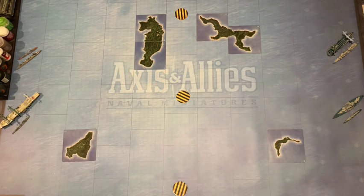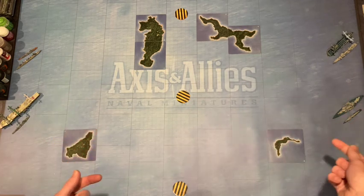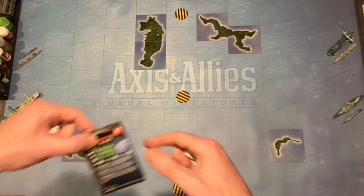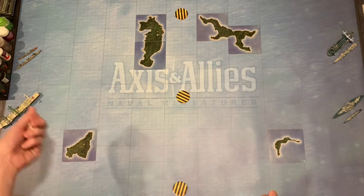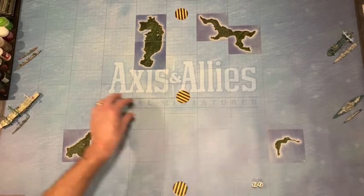The first thing you do is determine initiative. Whoever wins initiative goes second because they get to see where the other guy is going, and then the gunnery phase is all simultaneous — so even if your stuff gets sunk you're going to get to shoot back. The only thing you add to your initiative is special rules or flagship bonuses. The Akagi is a Flagship 2 so it adds two to the dice roll; the Jintsū is also a flagship but you only add your highest. The Americans have no flagship so it's a straight 2d6; Japan will be 2d6+2. Total of five for Japan and boxcars for the Americans — things are looking up.